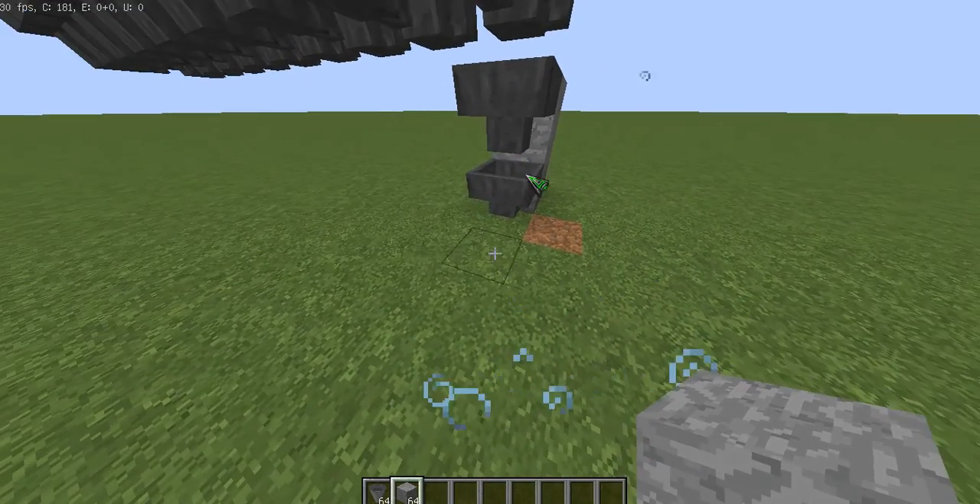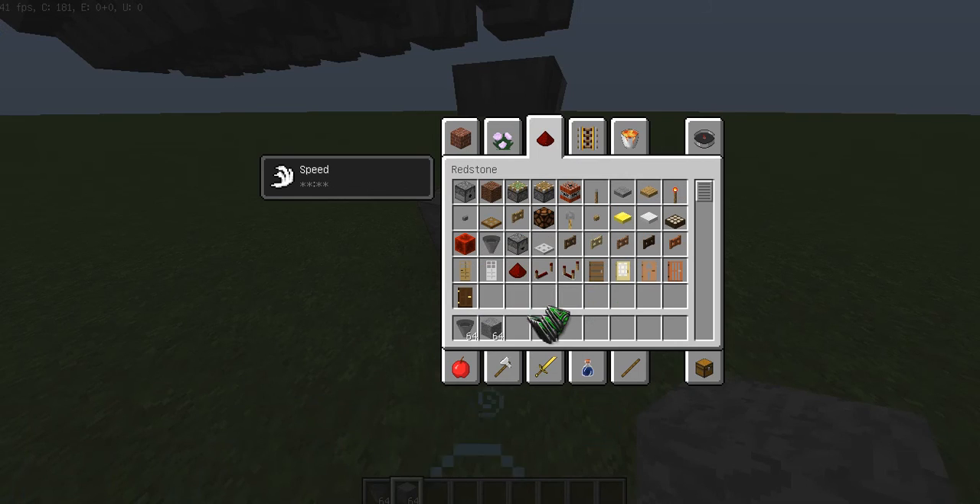And then you wanna do this. So this is what you'll need for the redstone: a repeater, a comparator, another repeater, redstone, and a torch. And that should be it.